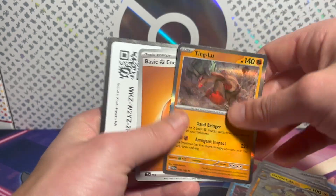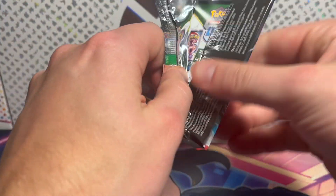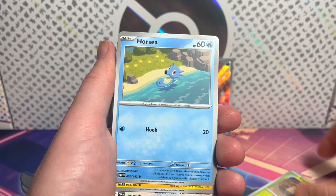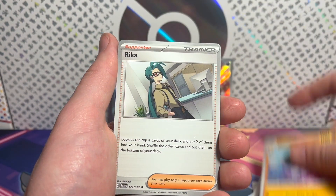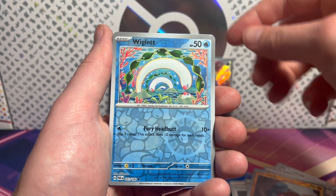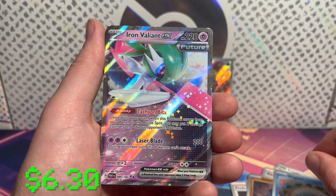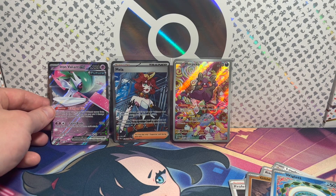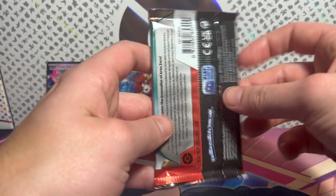And an Iron Valiant! I got it. Future — that one's freaking dope. That's pretty sick. Future. Very nice. Arm blades are just cool no matter what — whether you're Garchomp, whether you're Iron Valiant, whether you're Scizor. Anything with arm blades. What's that bigger-looking monster from Yu-Gi-Oh?